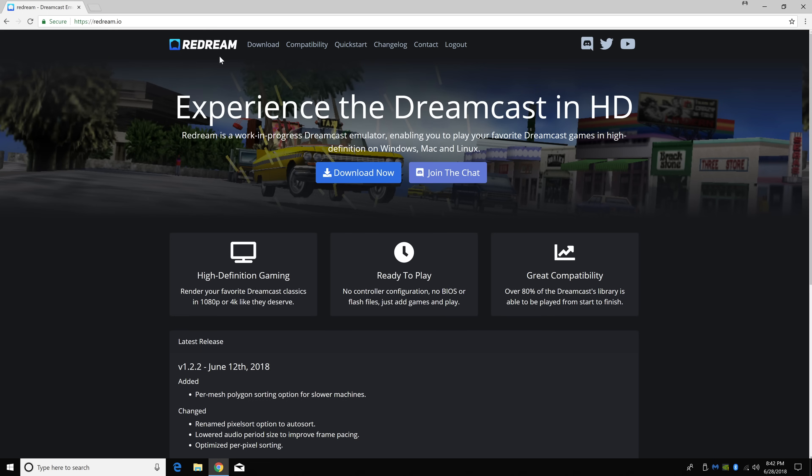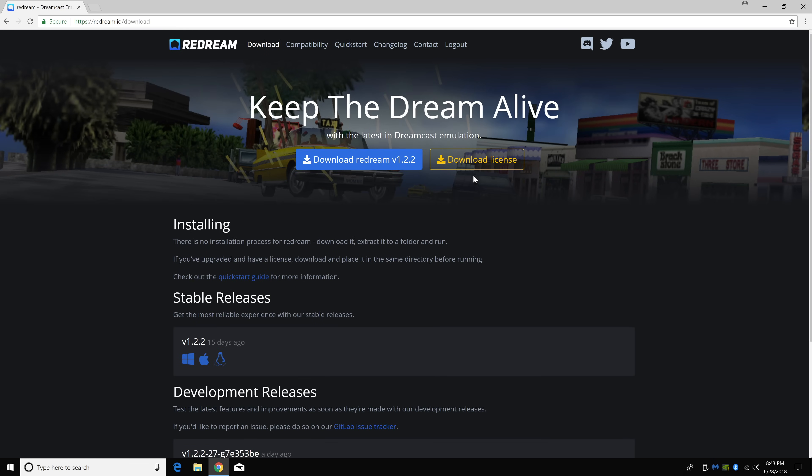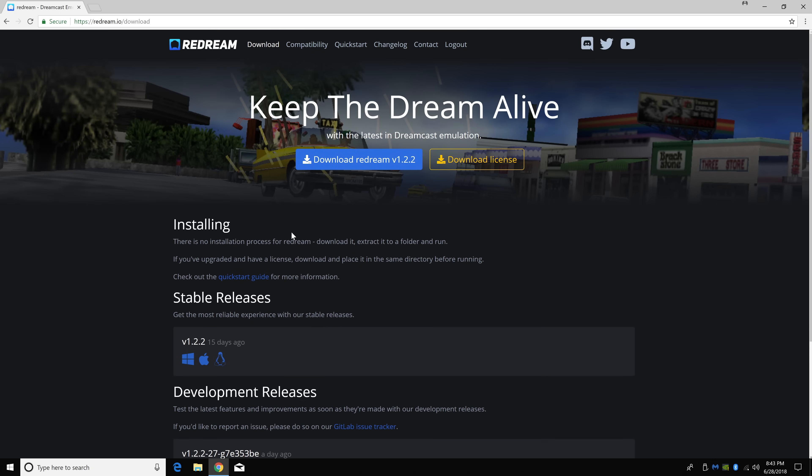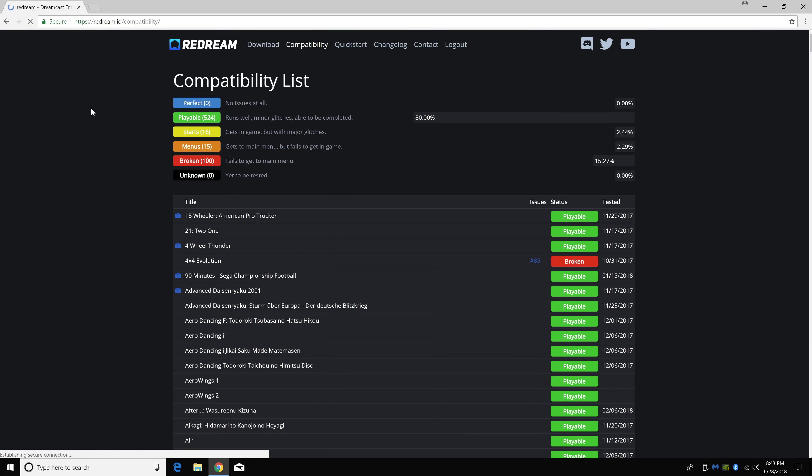I'm going to be using the standalone version. The Libretro core, or the core you download in RetroArch, is a very old version and I'm not sure if it's ever going to be updated. So there is a free version and there's a premium version. The premium version is $5 — it allows you to up the resolution inside of the emulator. Now I know a lot of people are going to be complaining about a paid version of an emulator. The way I see it, the dev puts a lot of time into this. I understand time is valuable, and if we can throw them a few extra dollars to get the ball rolling on a really awesome Dreamcast emulator, I think it's definitely worth it. The free version works great — the only difference is the ability to upscale the game itself when you buy a license.